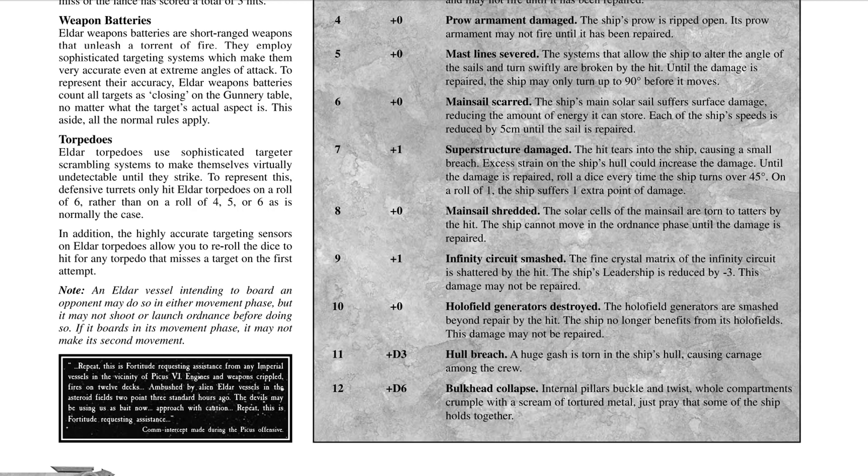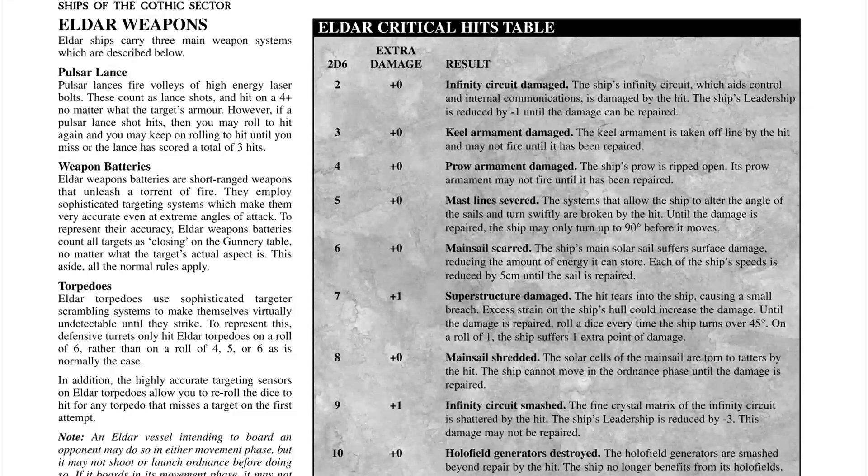Now the weaponry of the Eldar: we have pulsars, weapon batteries which are essentially starcannons, and torpedoes. Pulsars are lance-type weapons — low damage, always considered to hit their targets with almost no accuracy modifiers, except for the holofield. Interestingly, the holofield could also negate nova cannons, boarding attempts, hit-and-run attacks, and other effects — so Eldar could have been even more powerful if that was kept true to the tabletop.